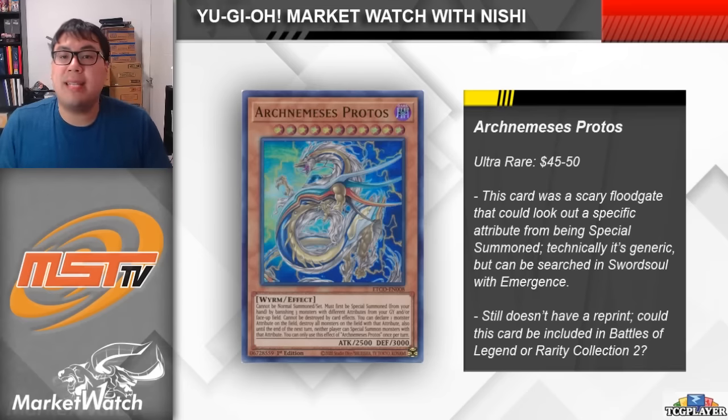Moving on to something else that was unbanned, we have Arch Nemesis Protos. This card is a pretty crazy one that was banned not too long ago. Protos is a worm that you can special summon by banishing three monsters with different attributes from your graveyard. You then get to declare one attribute, destroy all monsters on the field with that attribute, and then until the end of the next turn, neither player can special summon monsters of that declared attribute. The cool thing is that it can't be destroyed by card effects, and it itself is a dark monster. So this card can declare darks, destroy any other darks that might be there, and then lock both players out of dark monsters. It seems kind of weird that they would unban a floodgate monster, especially after hitting summon limit and anti-spell fragrance, but I guess the difficult part would be finding something that can really abuse this.